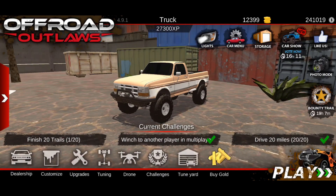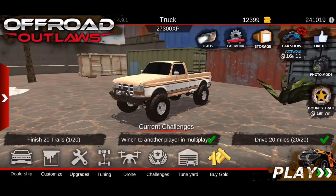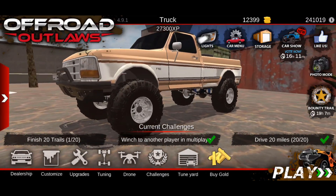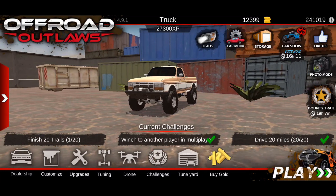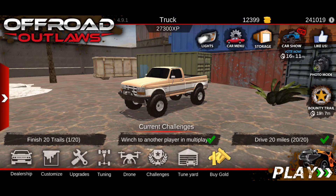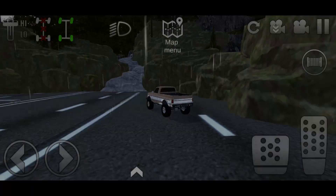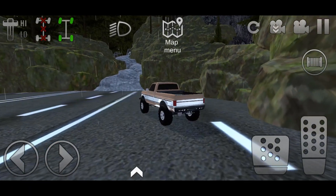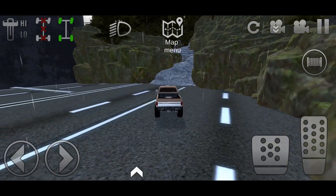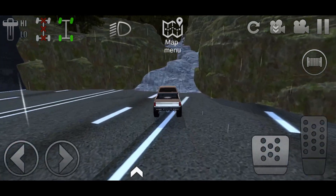What's up guys, welcome back to another episode of Offroad Outlaws. In today's video we're going to be showing you how to build this old school F-150 that I did make. This is sort of like a basic trail build, just like the Jeep Cherokee that I did build. Let's go ahead and take this thing out to a simple little trail. I'm going to show you what this thing can do and then afterwards show you the tune. If you want to know the name of the map, go ahead and check in the description down below.